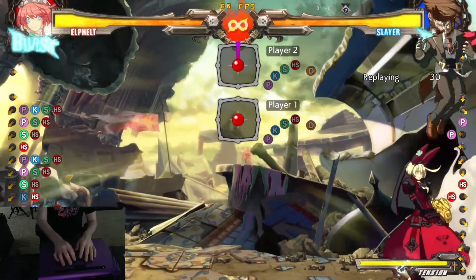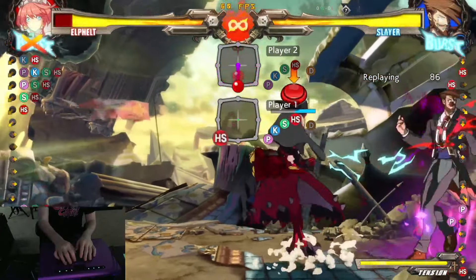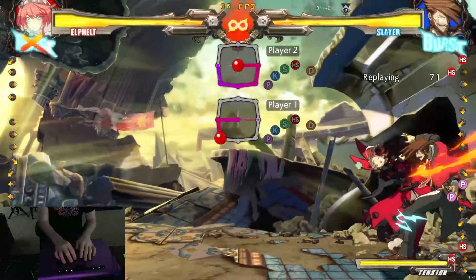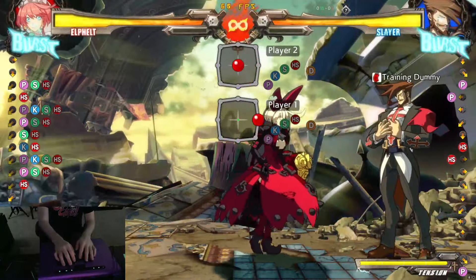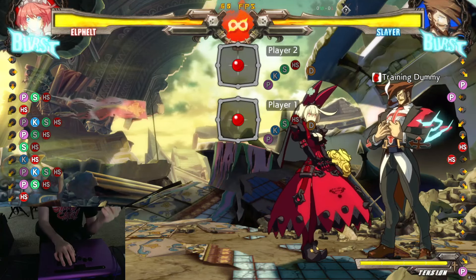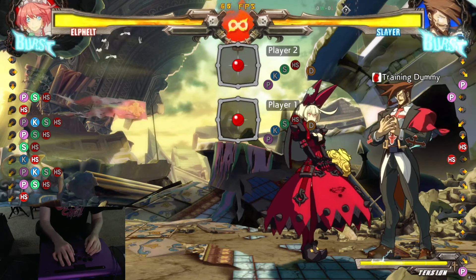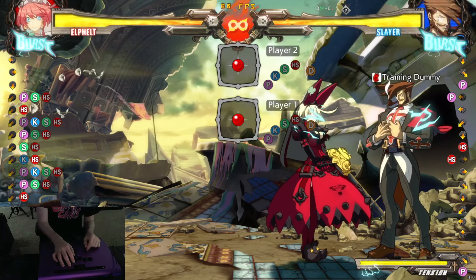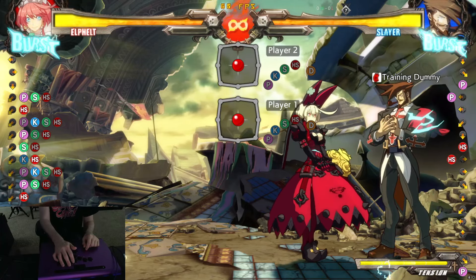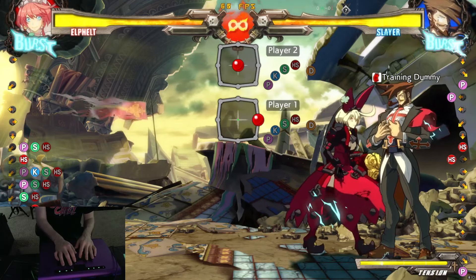Putting it into action, it'll look something like this. Hopefully, you definitely want to put this into the lab — you want to bring this into training mode. It's not something that you can instantly pick up and deploy in your matches. It will matter depending on the move that you are getting hit with, in terms of how to time when you're actually going to exit stagger.